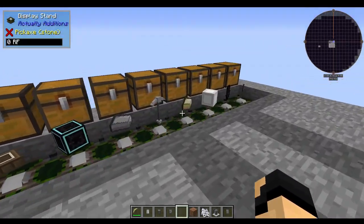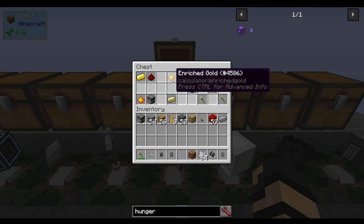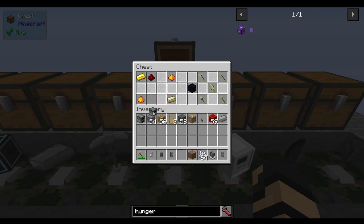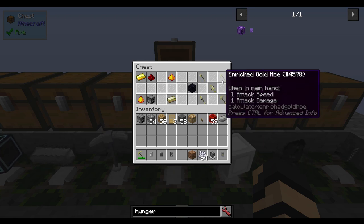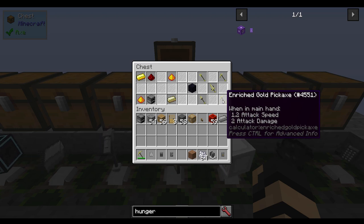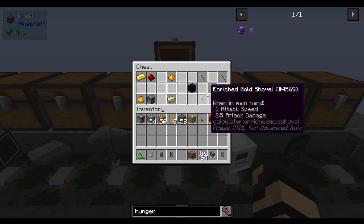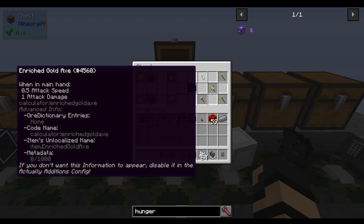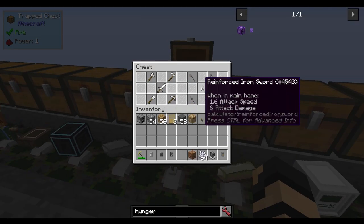Let's go back to enriched gold. Enriched gold is made with a gold ingot and redstone in your calculator, which gives you enriched gold dust. Smelt it in a furnace to get enriched gold ingots. These make really good tools — specifically the enriched gold pickaxe, which can mine obsidian and diamonds without a problem. The sword is bad and not good for offense, but the shovel, pick, hoe, and axe are very useful with 1,000 durability. I don't recommend making the enriched gold sword — stick with an iron or reinforced iron sword for offense.